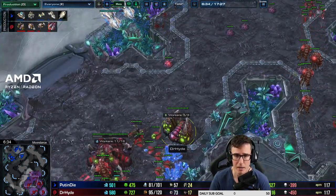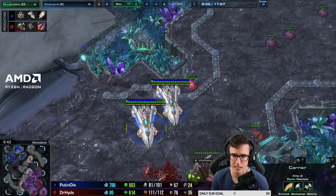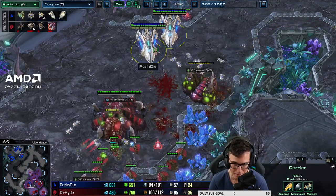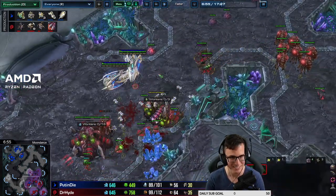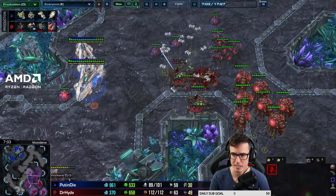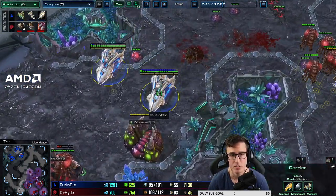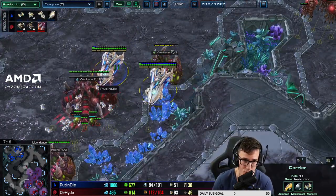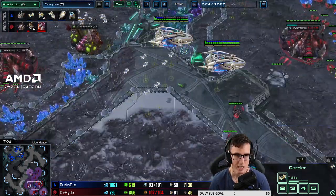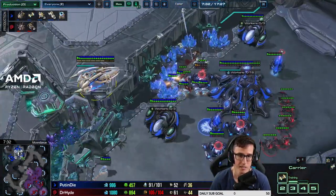Build two spores at the front, bring every single queen to the front, and all you need to do is buy time until the spire is up. A-move, transfuse, and pull back weak queens - if he target fires a queen, pull it back. If carriers come too deep you can start step underneath them and attack the carrier itself. They just need to screw up massively for you to kill it, but I've seen pros lose carriers to six queens. Usually eight queens and a spore is enough to just kill the interceptors.